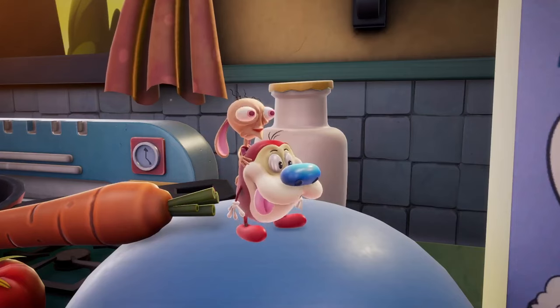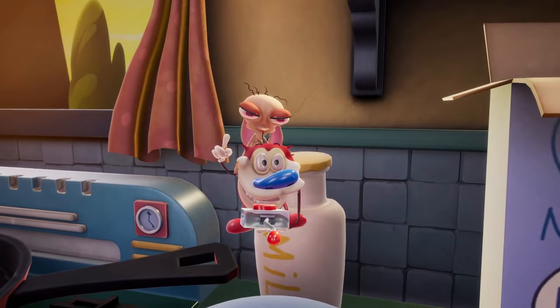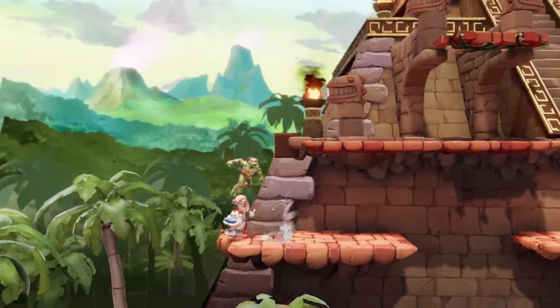Finally, for their up special, Stimpy hits the big red button on the History Eraser, a massive explosion that sends them flying upwards.